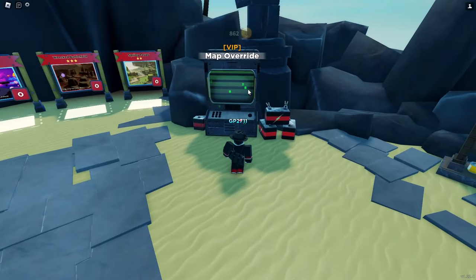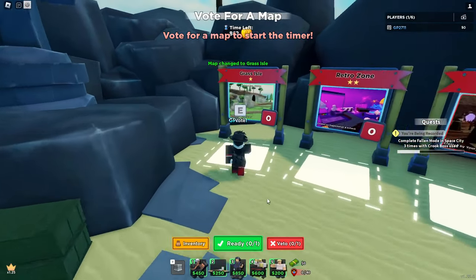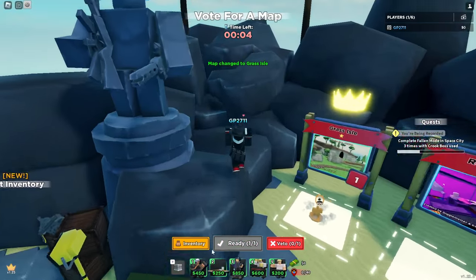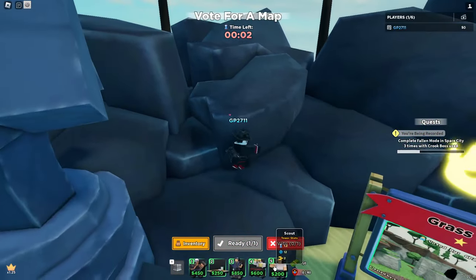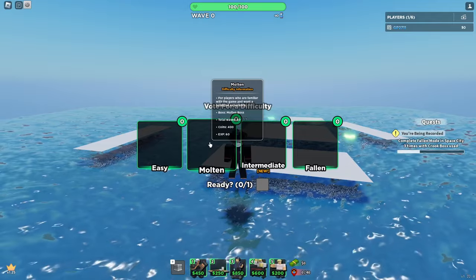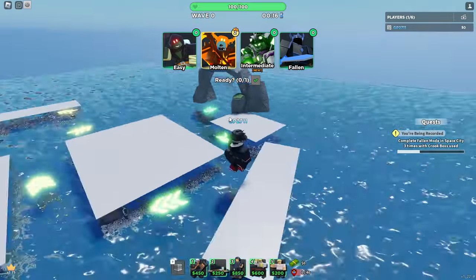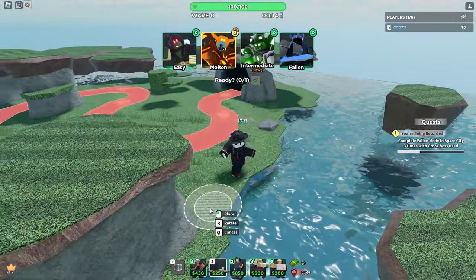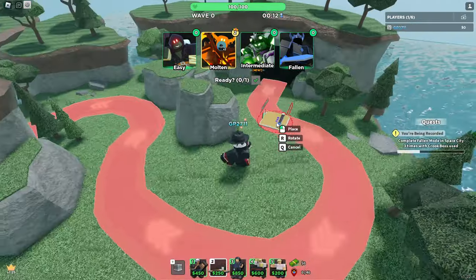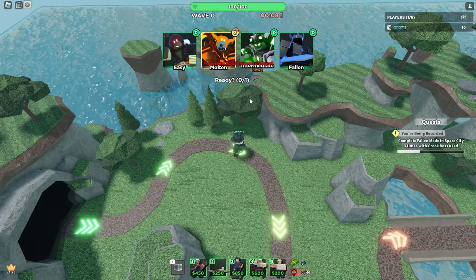Let's load into the game real quick. What map should we do? Probably Grass Isle. There we go. It was actually early defense — I don't need a Scout, but I'm going to farm anyway. There we go. Now I am. Here we go.